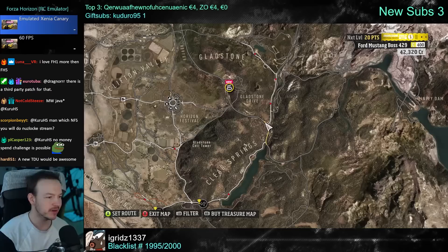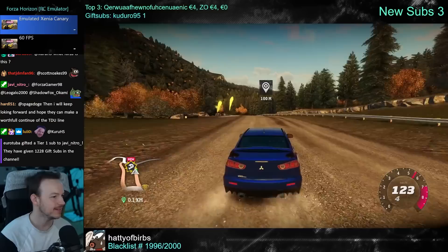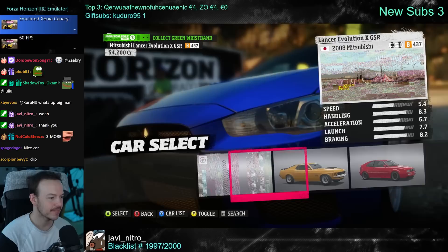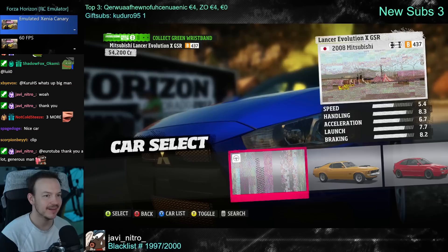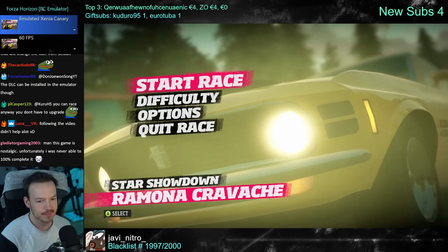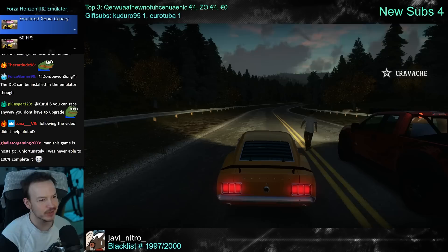So far everything has been stable, no weird bugs or anything. Physics-wise it feels exactly the same, I don't see any issues here. I always found it interesting that B class is competitive but C class isn't. And you can't tell the game you want a specific car at 500 credits - there should have been an option to upgrade your car even if it's already in the right speed class.